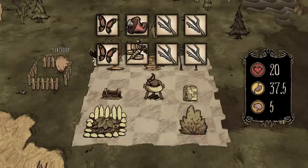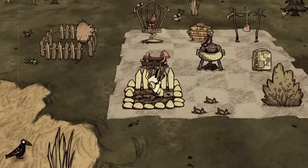Number two: butter muffin. One butterfly wings, one vegetable, and two twigs. Cook one of these if you have spare vegetables.